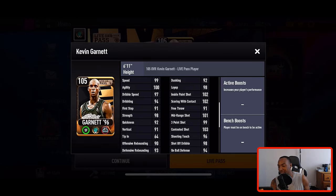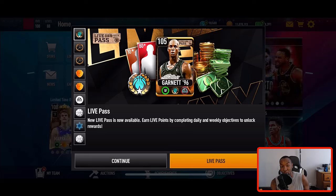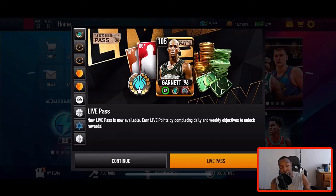I already have a small forward for my team so I'm probably not going to go for Garnett. We actually got a new Kevin Durant that I'm going to be adding to the squad — stay tuned for that. We still got about five days left of that promo, same with Shai Gilgeous-Alexander. I'm actually getting close to getting him as well — let me know your progress on Polar Playmakers and Back to School.